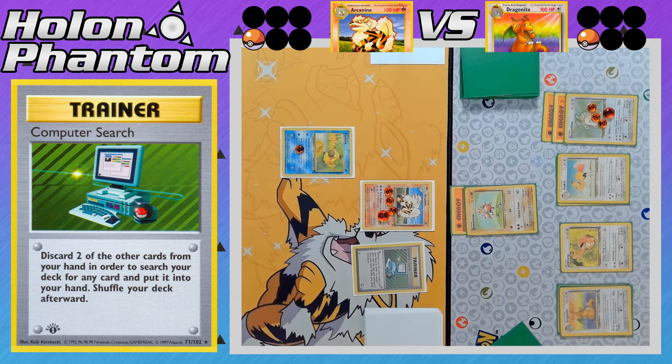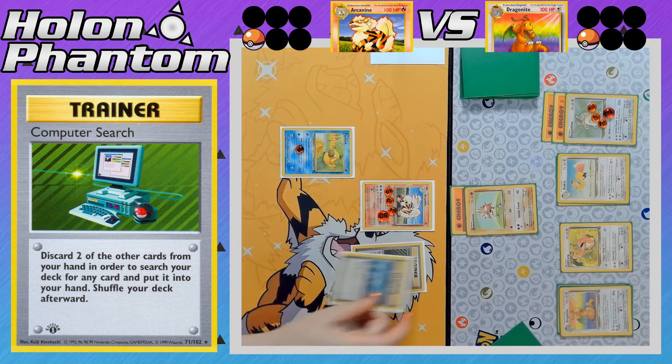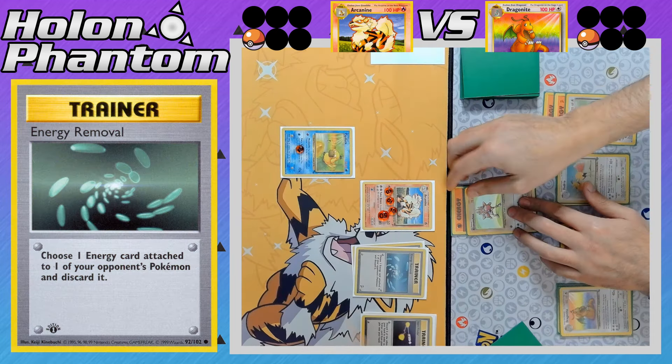There's a Computer Search from the Arcanine side — discarding two cards from the hand to get any card from the deck. And they get another Energy Removal to strip the energy off Hitmonchan.